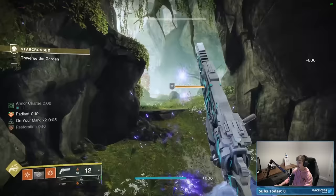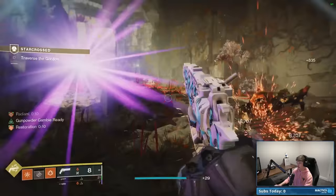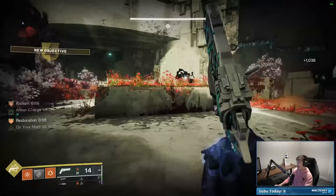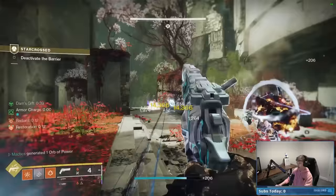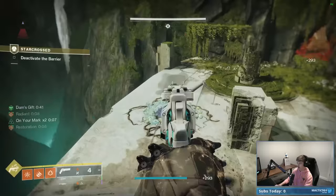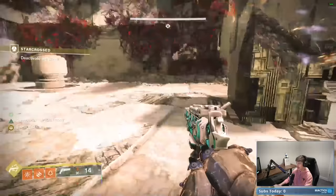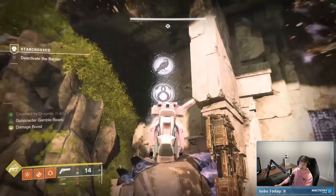You can run past some of these enemies if you want — they're not too much of a threat. Just keep your Restoration buffs going as you get to the next area. This next encounter is basically the same as the first Phalanx encounter, with one key difference: now we have both buffs. Worth noting — if you jump into the blue Sire's Obligation buff while you already have Dam's Gift, you get a combined buff called Crowned by Dragons, meaning you have both benefits simultaneously. You can refresh it by stepping into either buff circle for a full 45 seconds.